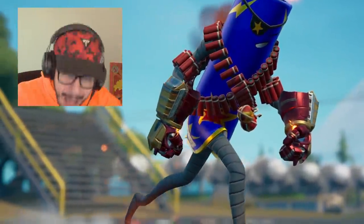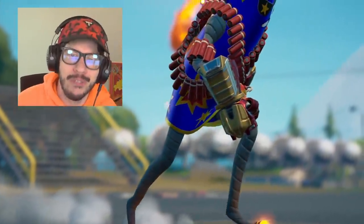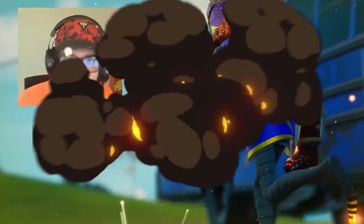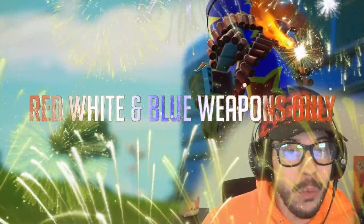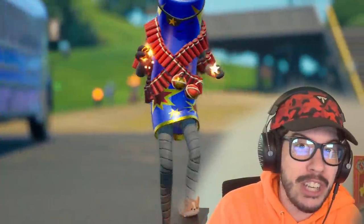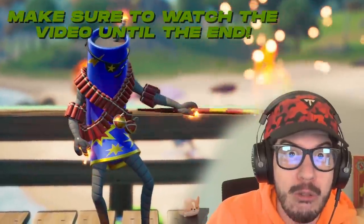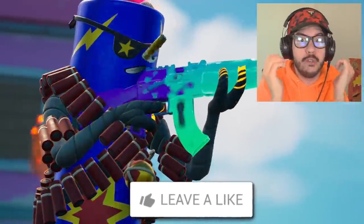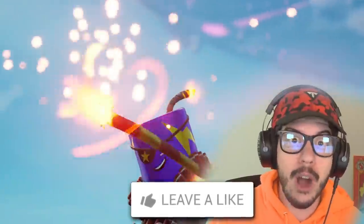Let me start this off by saying I want to wish a happy 4th of July to all my American friends. To celebrate, I'm going to do a challenge where I have to win a game only using red, white, and blue weapons. Make sure you watch until the end because if we get a win with this brand new Firecracker character, we actually can use an emote that you can only use if you get the win. Didn't you know that if you hit the like button, it'll start shooting fireworks everywhere? Let's try it out.